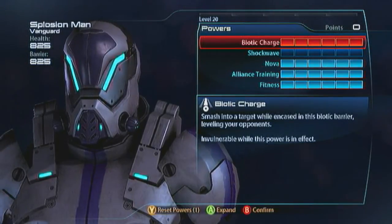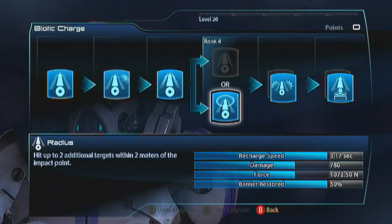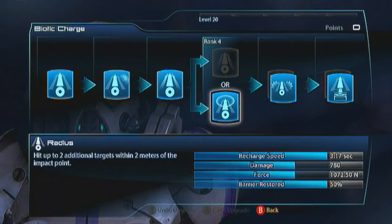For Biotic Charge, what I always recommend for your first evolution is that you go with the Radius. This is going to allow you to knock back three enemies with each strike, and that's going to be essential. Otherwise you're going to be flying in, knocking back one enemy, and the rest of that group is still going to be there bombarding you — you're going to get wrecked on your initial strike. The Radius is going to rectify that and knock them all back off you.